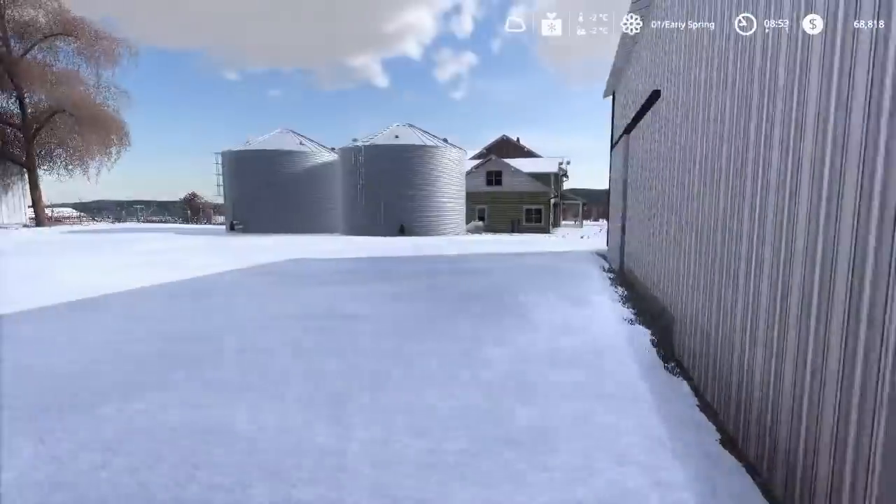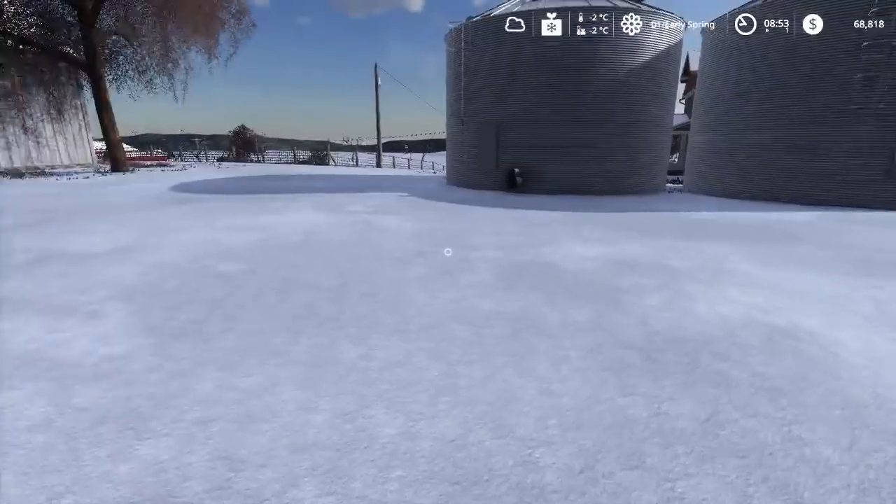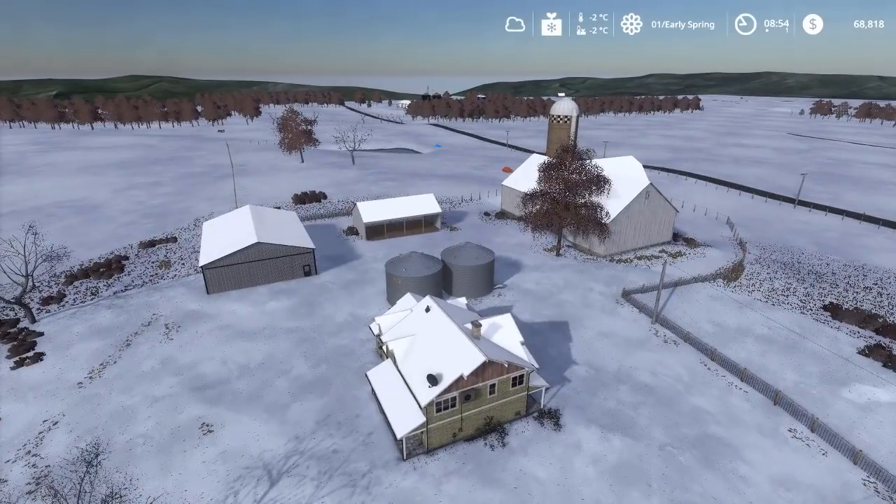The rest of the beef farm has a cold storage shed and a little open-face shed. That concludes the tour of the beef farm — we'll be back here for the feeding tutorial in a few steps.